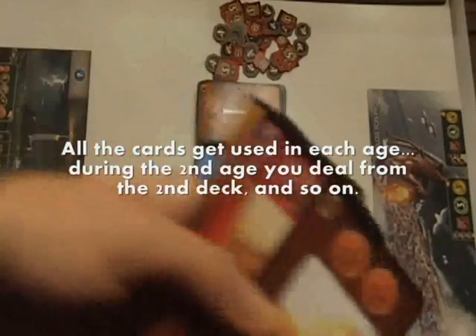There are two sides to each player board, but they are in theory balanced so you can mix and match. Deal each player seven cards from the first deck. You also begin the game with three money.